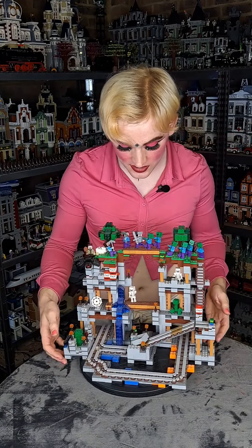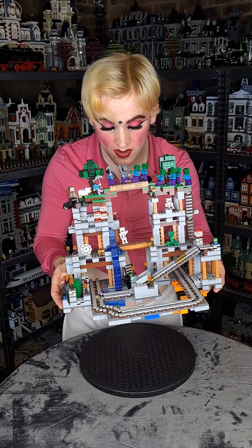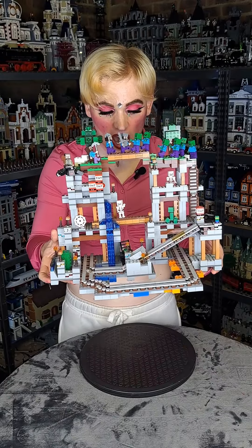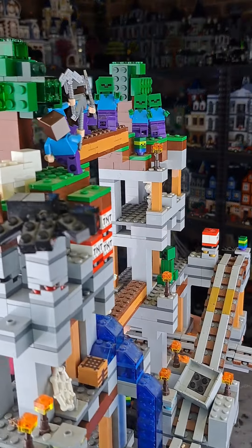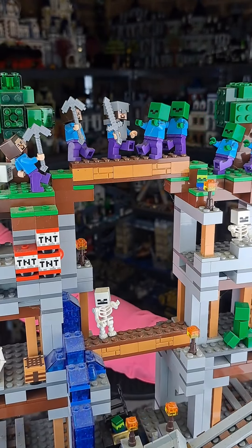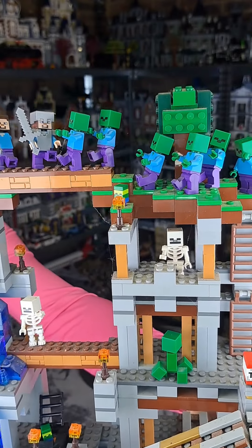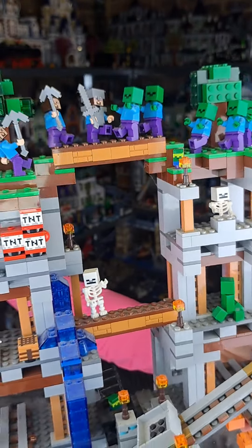Let me just take it closer to you without it falling apart. Because there is no base plate, it's pretty hard to keep it all together. As you can see in this close-up, you've got some villagers, the giant spider, a sheep as well, a lovely Minecraft tree, and next to that some minifigures. Of course, those are all the zombies lining up to attack our protagonist.